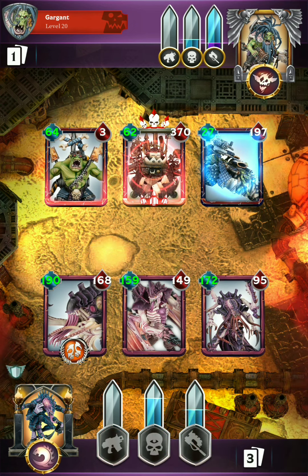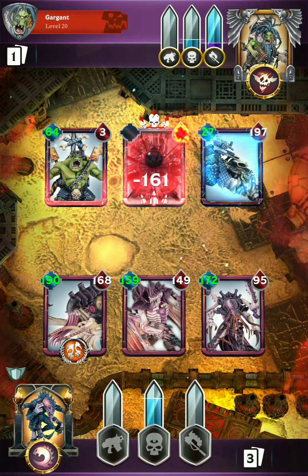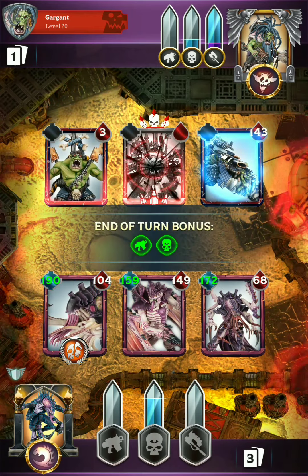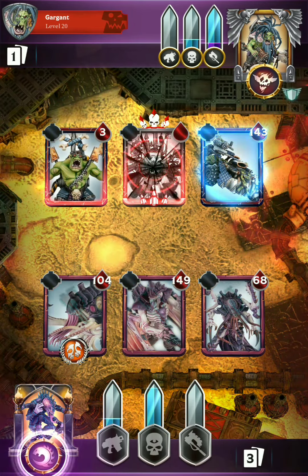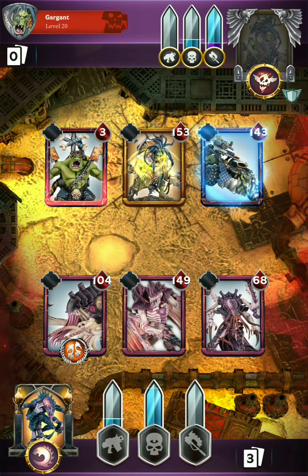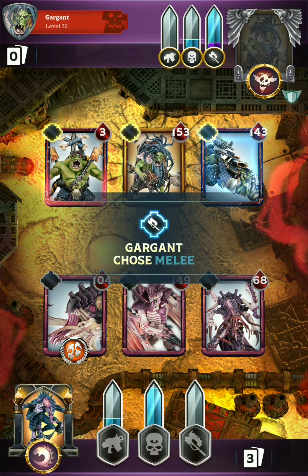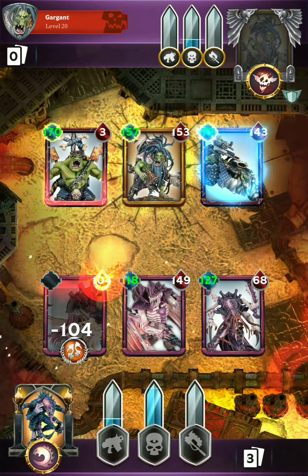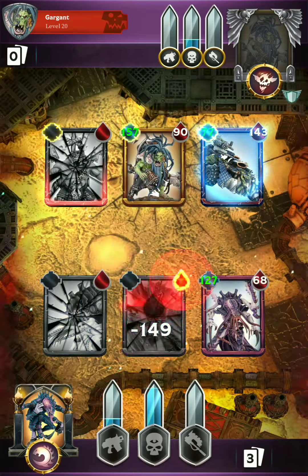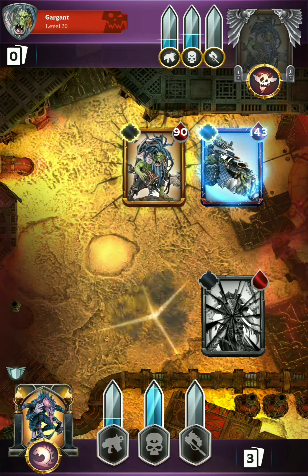The Winged Tyranid Prime is very much a glass cannon, but he boosted the melee attack by 44%, putting us up to 512 total melee attack. The Toxicrene is going to be dishing out some serious pain to that Stompa, and the Winged Tyranid Prime finishes it off. The War Boy survives, and we'll see what attack type they go for with Zodgrad deploying. They go for melee — 170 from that War Boy. There goes the Deathblow, dealing 60-some damage to the War Lord.